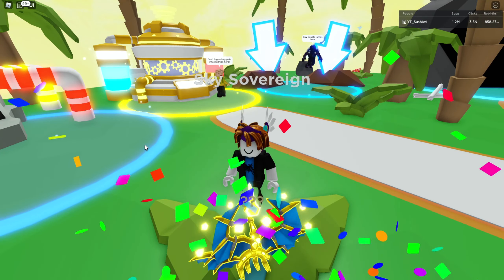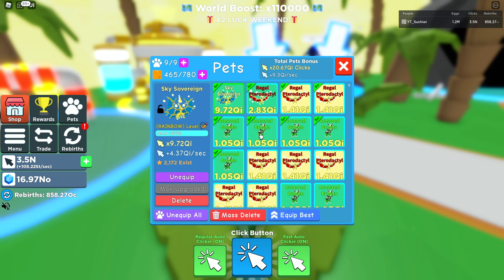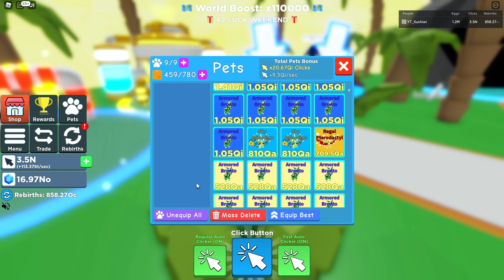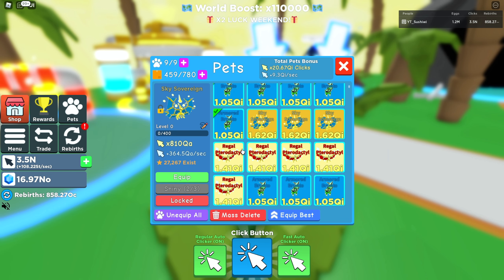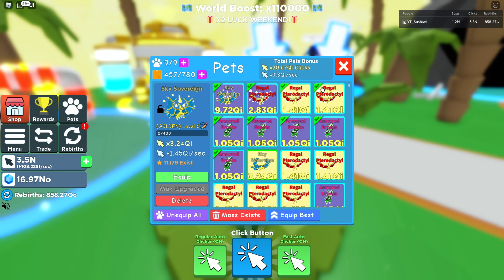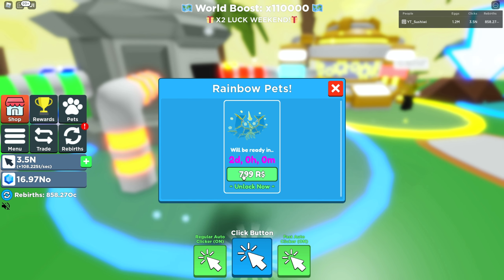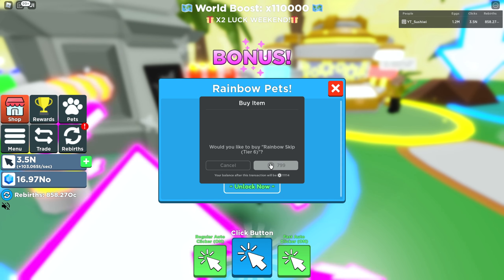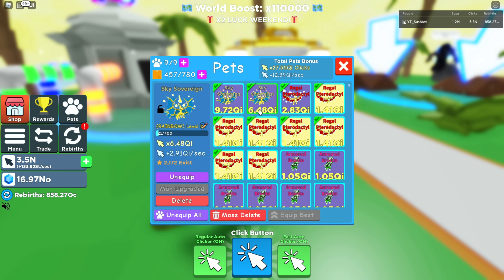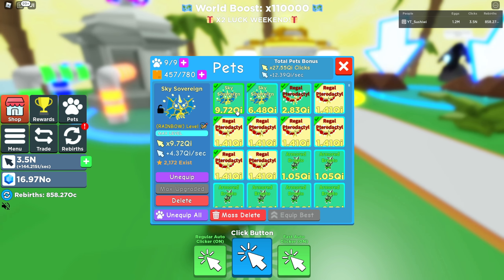Now we gotta merge them all up to golden. We can go ahead and make them shiny — we need one more to do that, but now that we've got them golden, or shiny, we can go ahead and make one golden. The golden does 3.24 QI. We're gonna put that in the Rainbow Machine — two days. We're gonna spend 800 Robux to go ahead and instant craft it. Boom, we're gonna equip best. This thing, not even fully upgraded, is doing 6.48 QI, and at max level it does 9.72 QI.